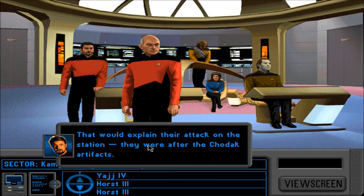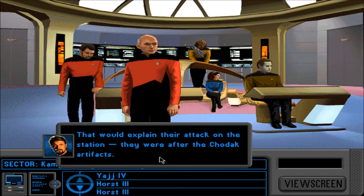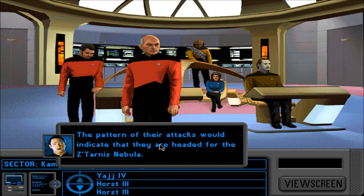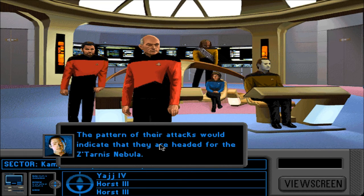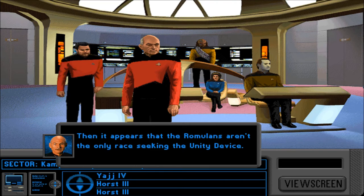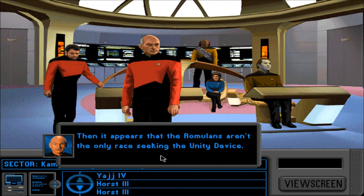The chameleon field is an ancient Chodak technology — these aliens might have borrowed it from them. Unless these ARE the Chodak — that would explain their attack on the station, they were after the Chodak artifacts. Maybe because they're their own artifacts. Mr. Data, plot the course of the alien vessels based on their attacks in this sector. The pattern of their attacks indicates they are headed for the Zatarnis Nebula — which is what Admiral Williams already told us. They're following the Romulans to the Zatarnis Nebula. It appears the Romulans aren't the only race seeking the Unity Device — and now we are the third.